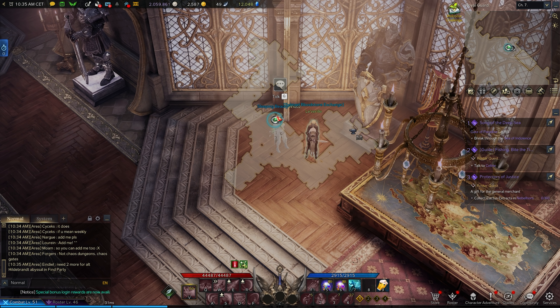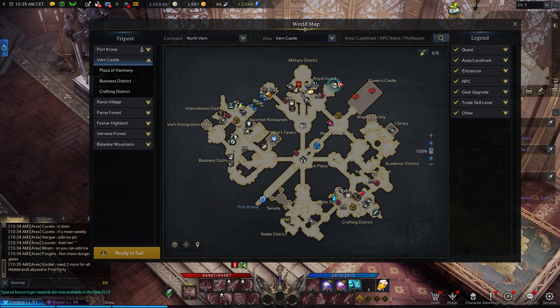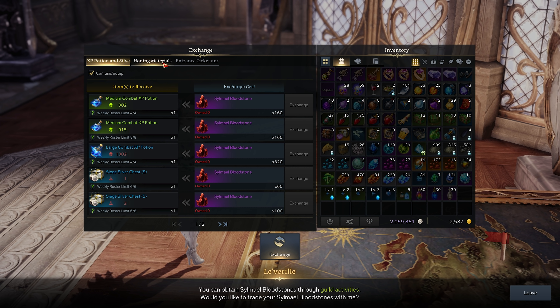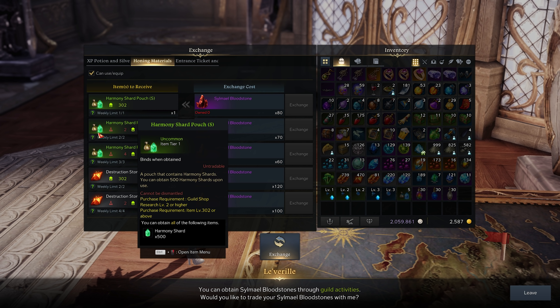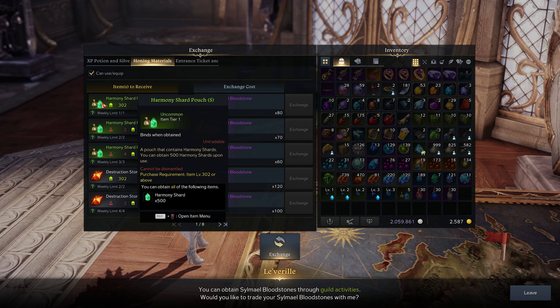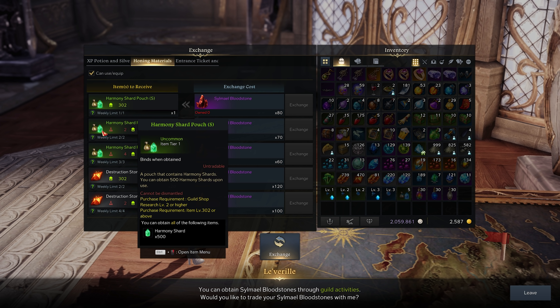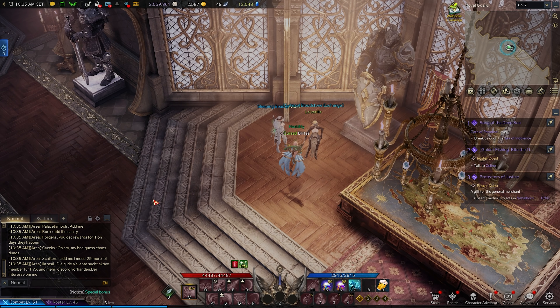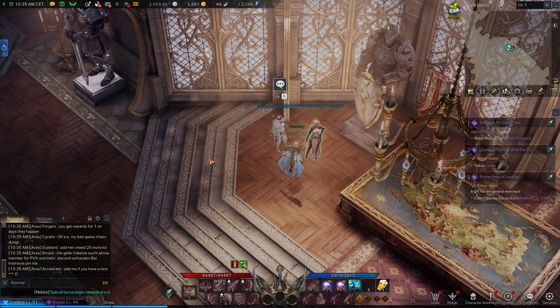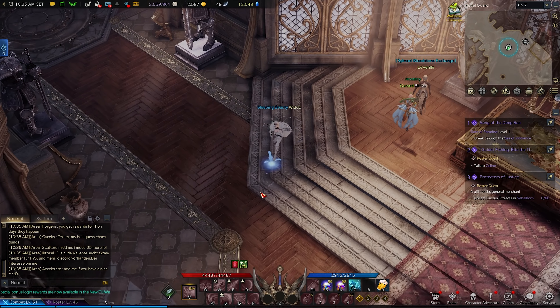Something else for upgrade materials: be in a guild. On the map go to the Bloodstone Exchange and look at the owning materials section — you can trade bloodstones for materials weekly. The weekly limit is a bit low but it's nice extra material for barely any effort, just donating silver and such in the guild.